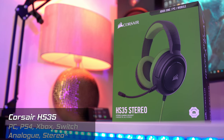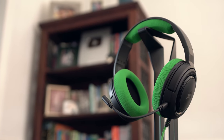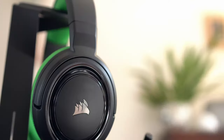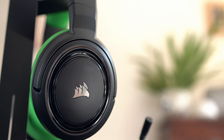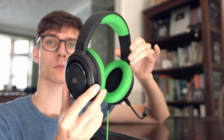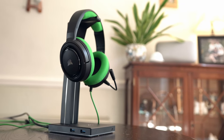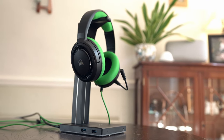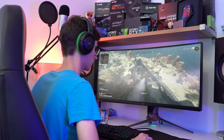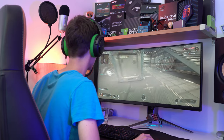First up, it's the budget end of the market, and Corsair has just dropped the HS35 Stereo. This colourful set of cans is strictly an analogue affair, but it can pretty much be described as cheap and cheerful. It's not the most luxurious feeling product in the world, but it is incredibly lightweight, and combined with a generously thick layer of foam padding, it's actually very comfortable to wear for extremely long periods of time. The audio quality isn't the best out there — for music it's just not really that suitable, with a heavy layer of muddiness. But for gaming, it does get the job done quite nicely, with decent bass and sound isolation. Really not a bad shout for £40.